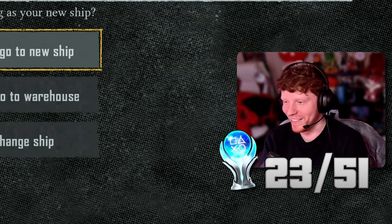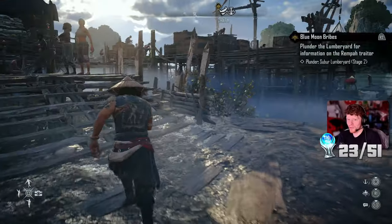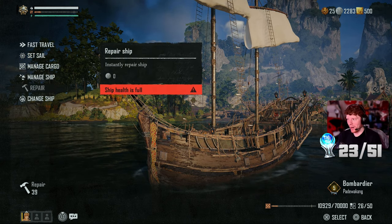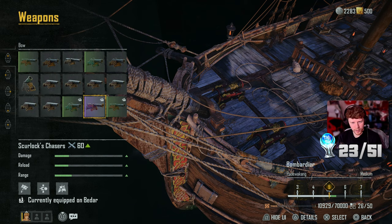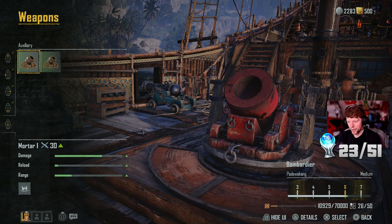The ship was called the Padewakang - I was calling it the Paddy Wagon, which was close! Let's check out this new ship and manage it. The old ship had three weapon slots; this one has five - a massive upgrade. We've also got a middle area now with a mortar version one, which we'll need to upgrade. You can see in the bottom right we're currently level six, up from level four on my other ship - a massive improvement.